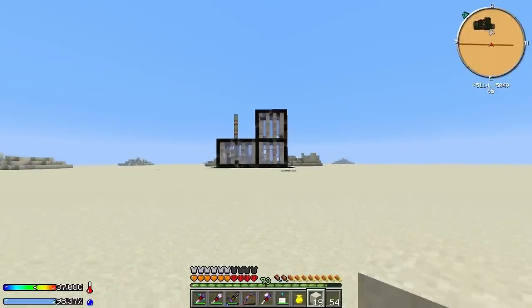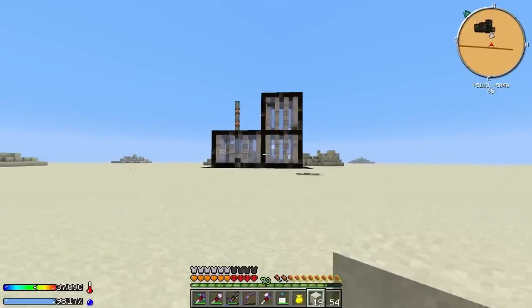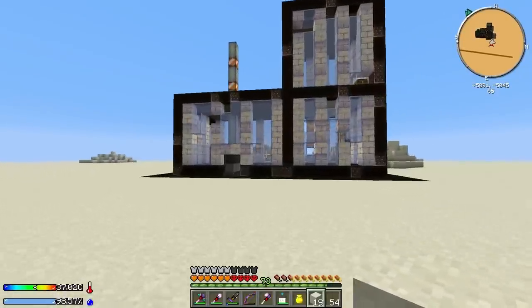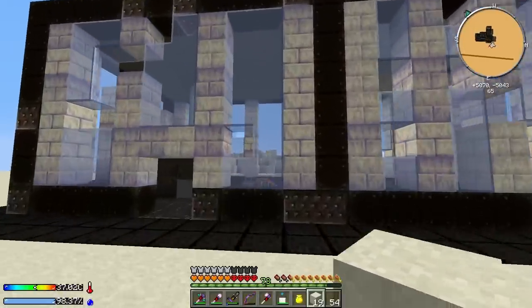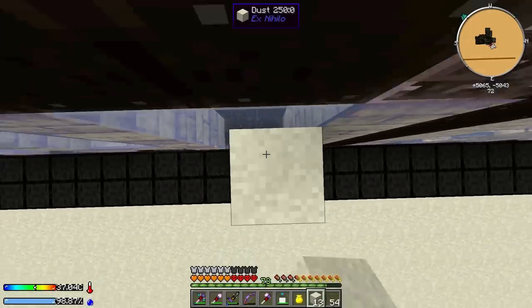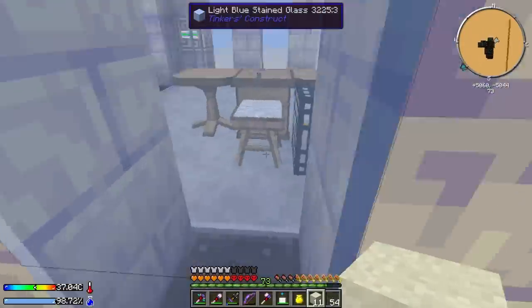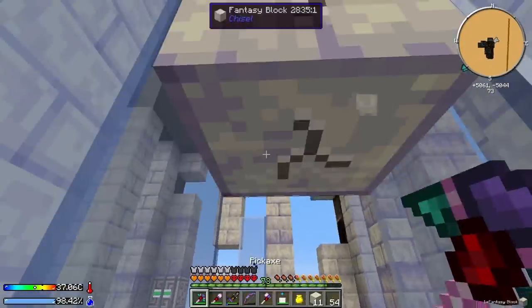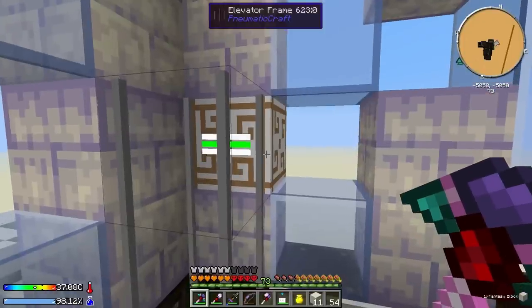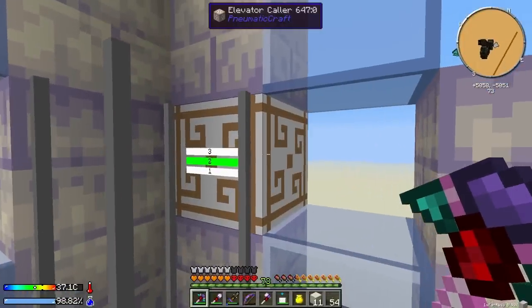All the blaze have despawned, so I'll just scale up the wall outside, pillar up using some dust, and try to break that spawner as fast as possible - hopefully no blaze spawn while doing this. Got it! That wasn't too difficult, just had to wait for them to despawn. Now there's an elevator caller here.